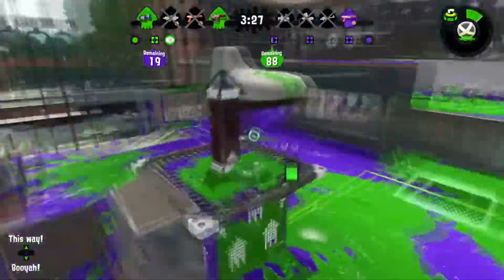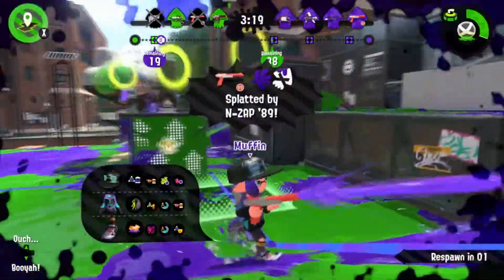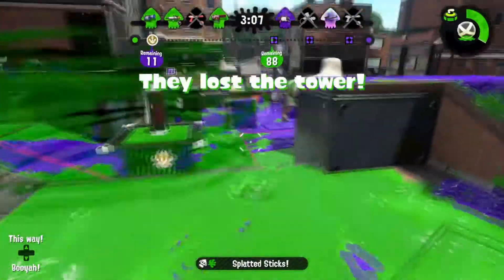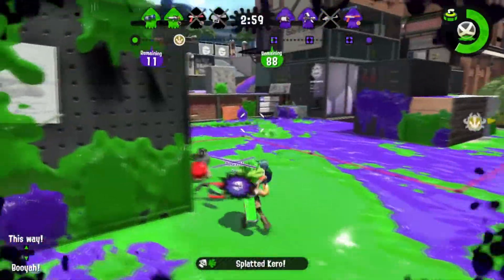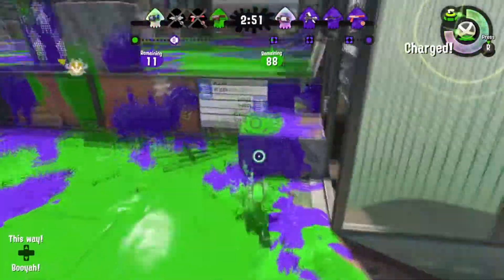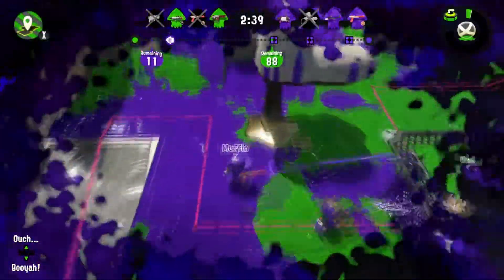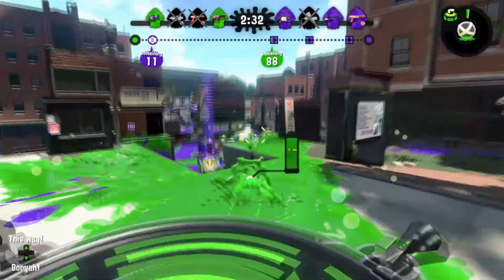I seem to be quite useless with this weapon at the moment. Can I kill any of them? I got one — whoever that was. There's a guy over there; maybe that bomb will be able to get him. Yes, got him! I'm going to try and cover up a lot of this purple. How did they take the tower? I need to get up there and stop this. Oh no, they've got the tower again — and we are missing a player as you can see, that icon is coloured in which means he's left.